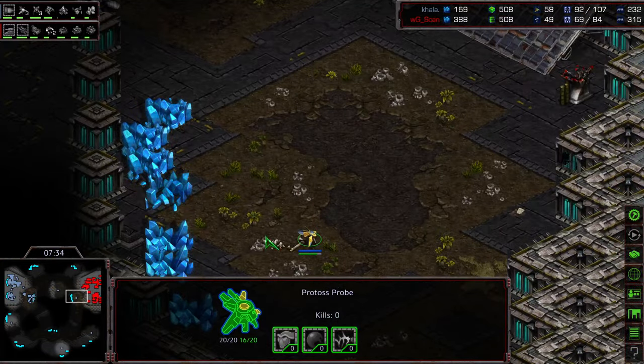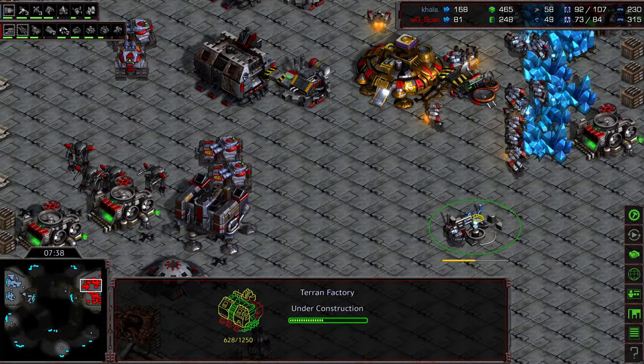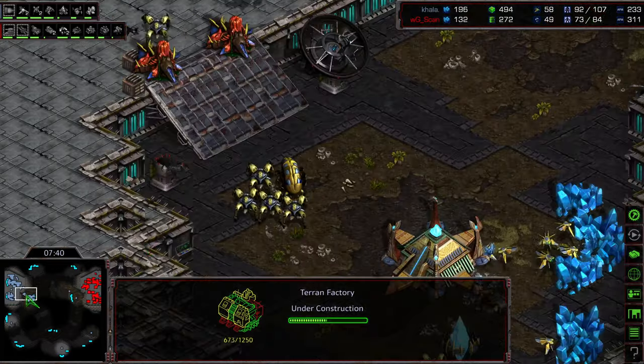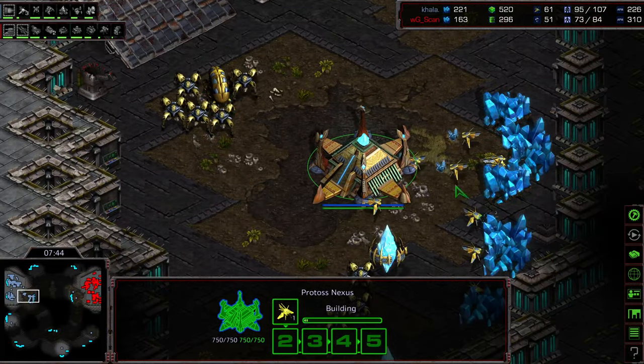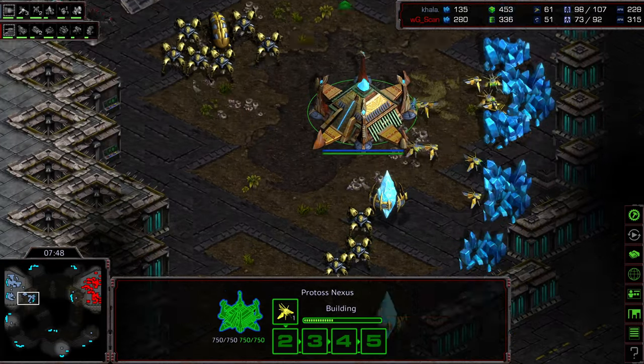Kala is actually not in a terrible position — he's got his three bases up, fully functional, three gateways running, and is moving towards the mid-tier tech he wants. He does have shuttle speed, and I feel like yeah, shuttle speed will be there, but is it going to be as effective as he wants in the mid game? Creep colony being taken down. Third base for Scan is in construction, so Scan wants to go ahead and wander out and take his mineral only, playing a longer economic game.